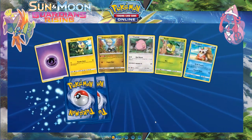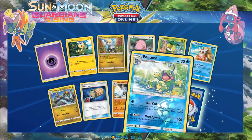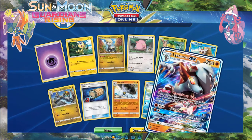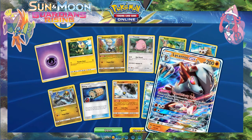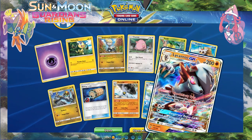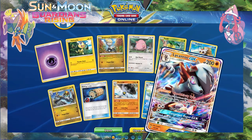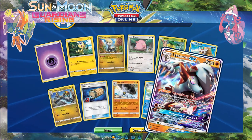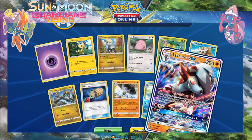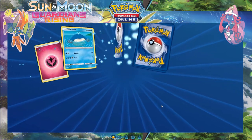Reverse Polytoed and an Incineroar GX — nice. Bloodthirsty Eyes — when you play this Pokémon from your hand to evolve during your turn, you may switch one of your opponent's bench Pokémon with their active Pokémon. That'll work when Lysandre's ability is out of the game, although they might give one of the Alolan characters a Lysandre-style ability — I'd like to see that personally.